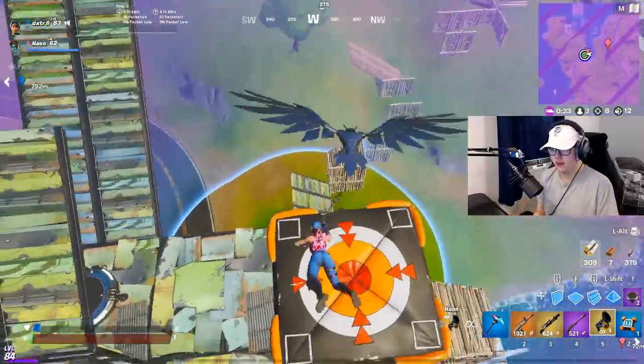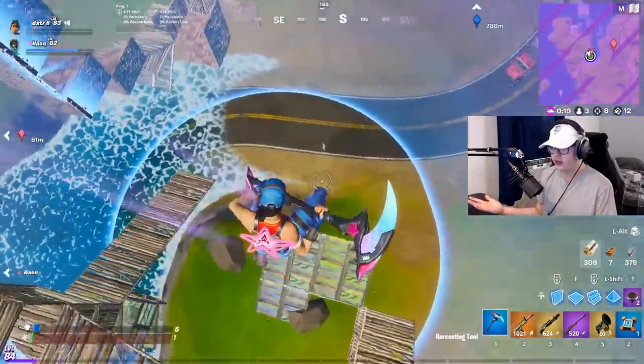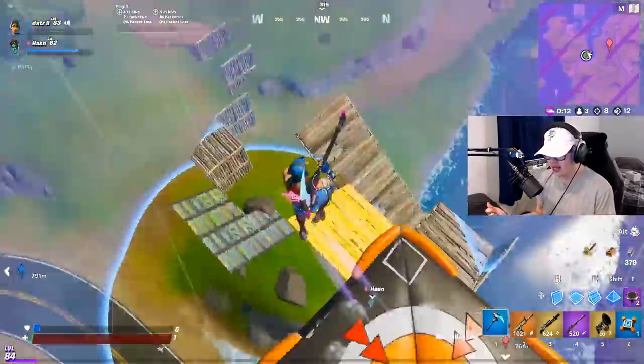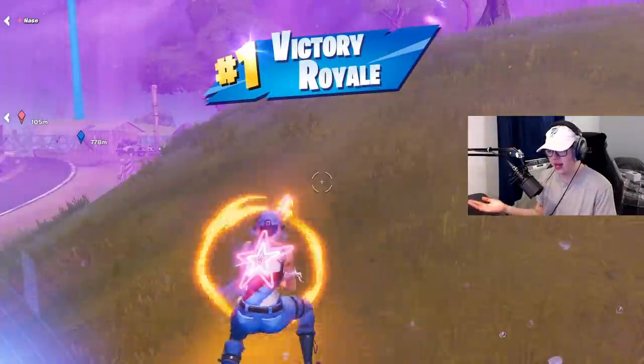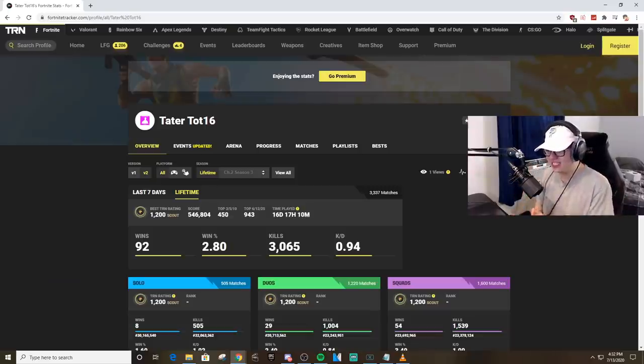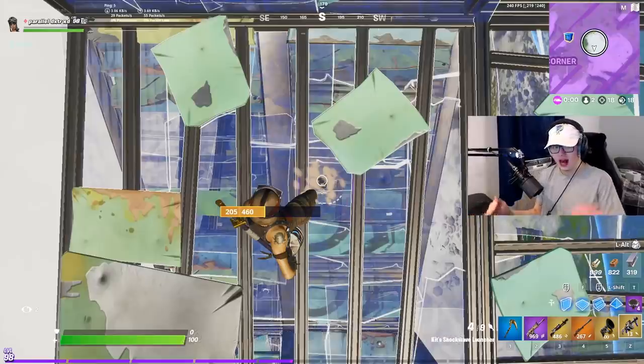This one was actually pretty funny — look at our health, we have one HP each. I went for the one-shot while he was setting up and missed, super close. I go for it again, do a little backwards spin, 240 in the head — not that crazy but it was one of the shots I hit. Pulling up tater_tot's stats: 92 wins, 2.8 win ratio, 8 solo wins, 29 duo wins, 54 squad wins. Looks like he plays a lot of creative and needs to work on his game.